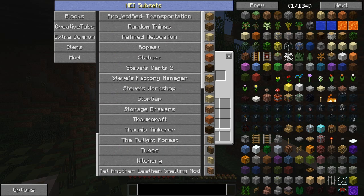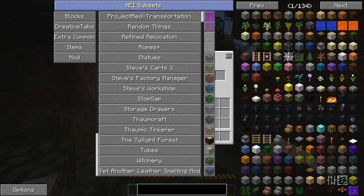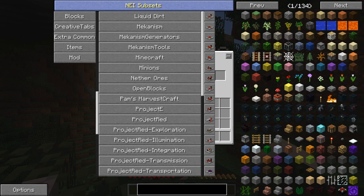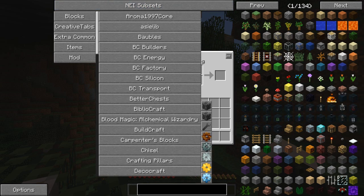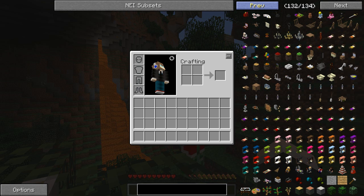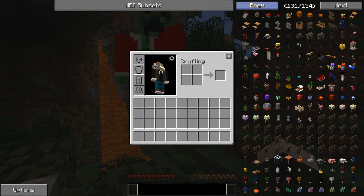Then we got my all-time favorite magic mod, which is of course, as you could know from my previous Let's Play, Thaumcraft. And with Thaumcraft we got ourselves the add-on Thaumic Tinkerer, which is awesome. We got the Tubes mod, which is always nice. The Twilight Forest — the extra dimensions! Then we got Dimensional Storage, which is something I believe Vagrum also spotlighted, so that's a pretty awesome mod. Pretty much a sort of Ender Chest type of mod.